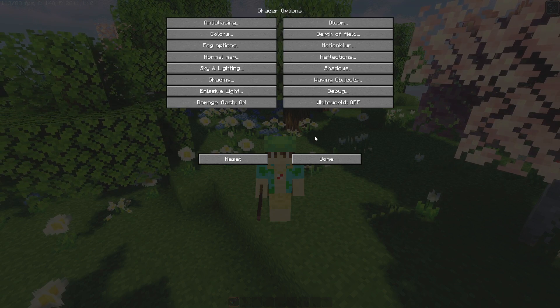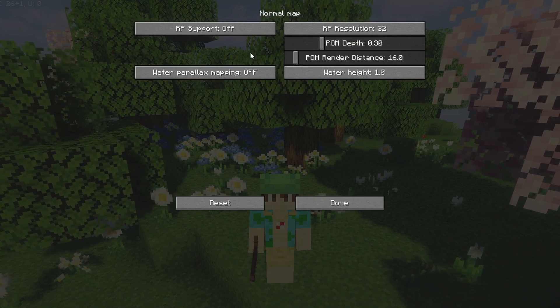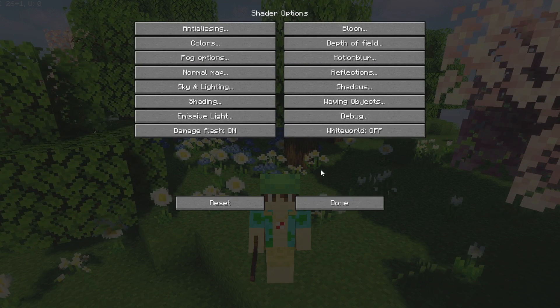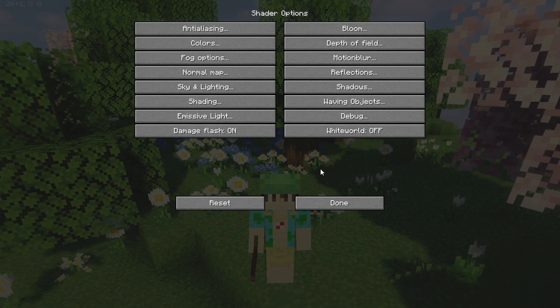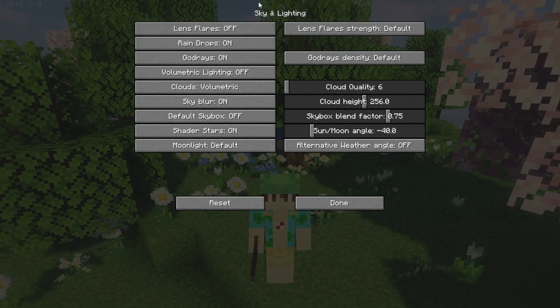One of the wonderful things about Sildur's Vibrant Light — and one of the reasons this video won't be very long — is that it's already defaulted to some of the lowest settings possible. Things like anti-aliasing should be turned off by default, and normal mapping, which gives crazily detailed textures, should also be disabled. We're going to be reducing the settings even further to get even more FPS in Minecraft.